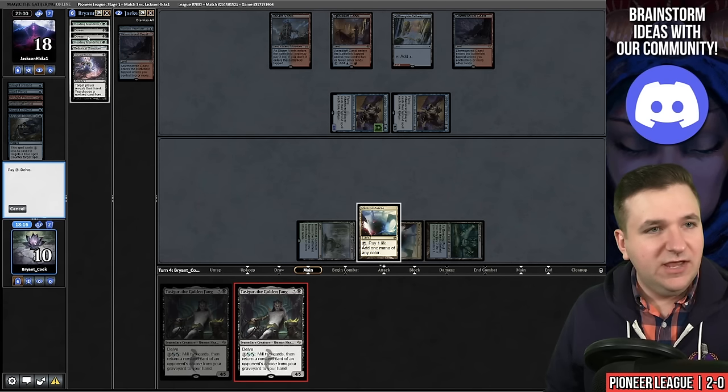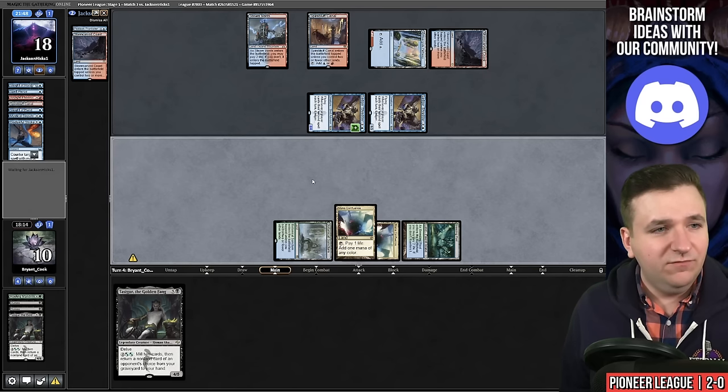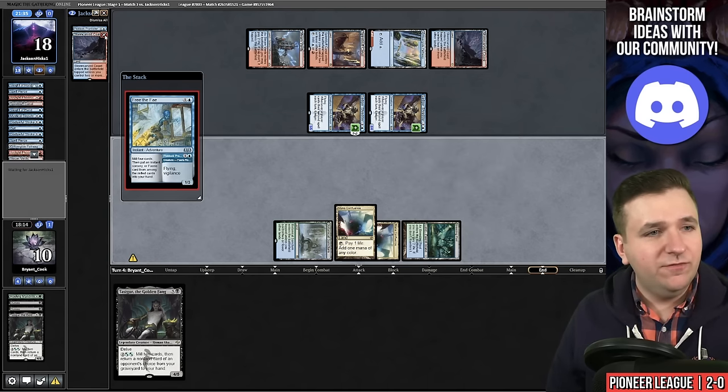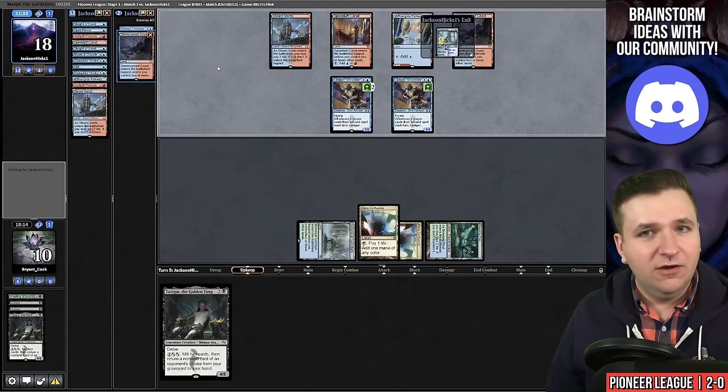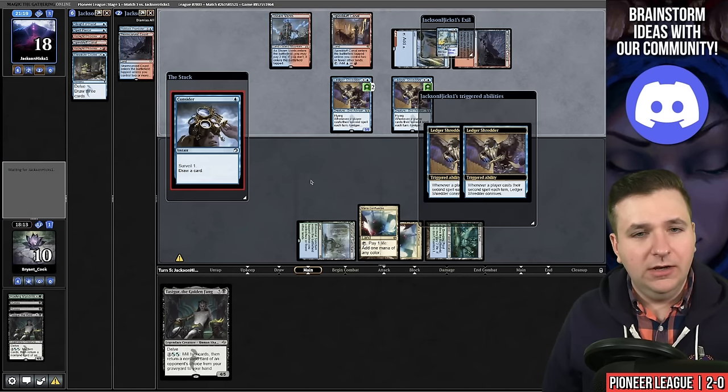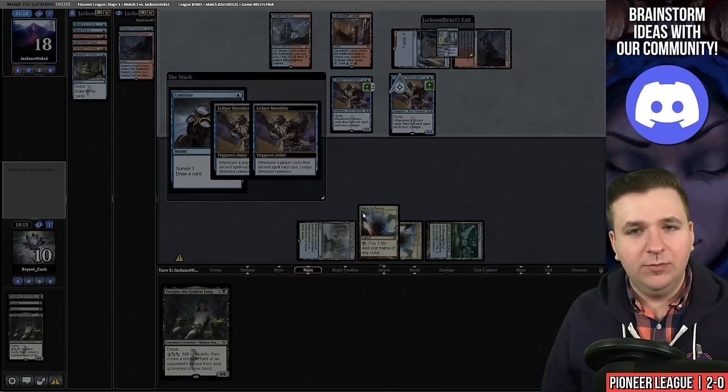We'll attempt to play a Tasigur — Disdainful Stroke. Interesting. They play Free the Fae, that triggers the birds, they mill an Arclight Phoenix, Treasure Cruise. I am dead — we can go to game number three. Maybe I was too aggressive with my mulligans. I'm not sure — let's try it again.